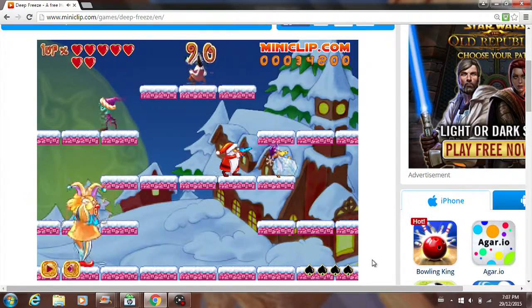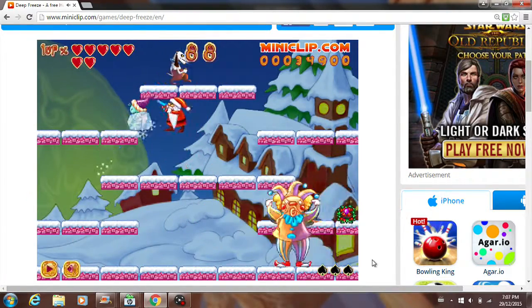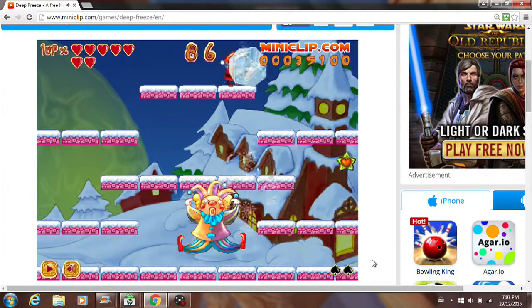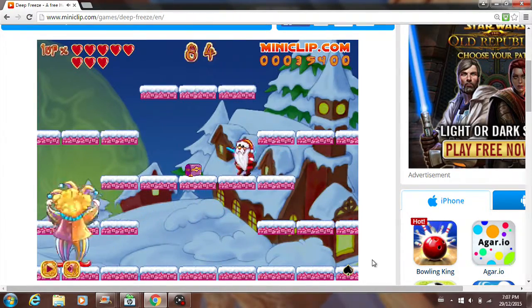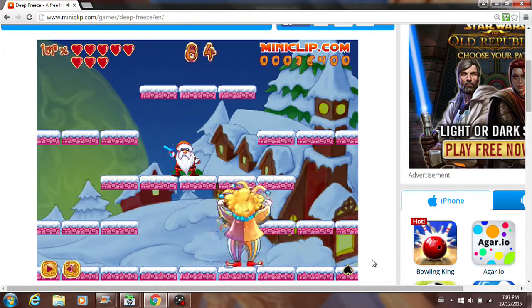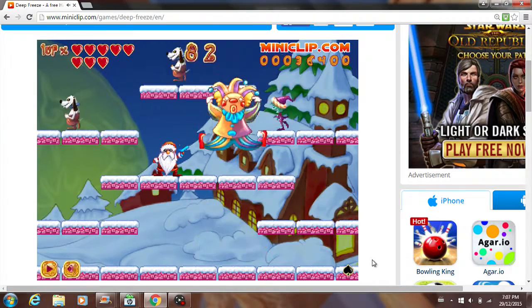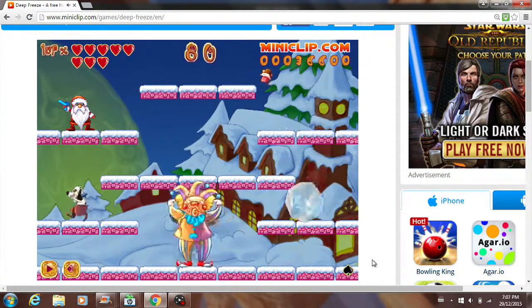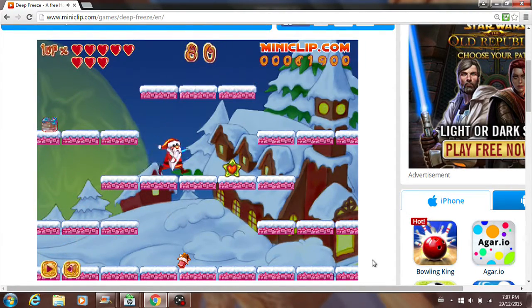Here come more enemies. Only one spade left. Come on, summon more enemies — there they are. Will this do it? Yeah! So there's a bunch of stuff that he dropped, and now we're moving on to the next level — level 2-1.